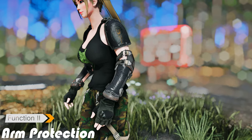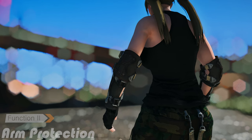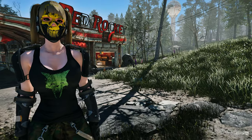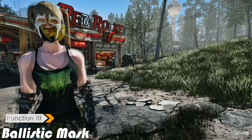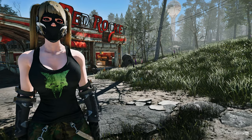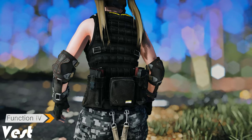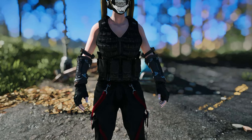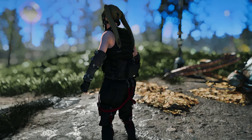To ensure your survival in the harsh wasteland, the mod provides 7 loadout options for arm protection. You can equip elbow pads in 2 different colors and choose from 10 colors for shoulder pads. For added protection and intimidation, the Urban Raider Outfit includes a ballistic mask that comes in 9 different colors, using slot 46 headband. The mod offers two variants of the vest for crafting — one with AR mags and the other with AK mags — and you can select from 4 different loadouts, each varying in the number of pockets on the vest.